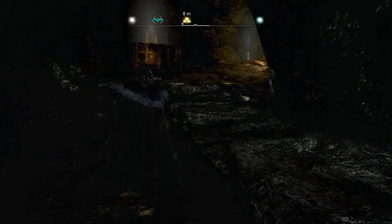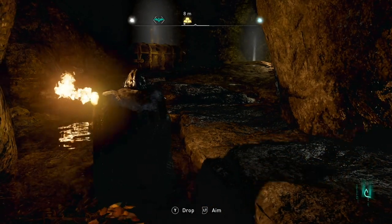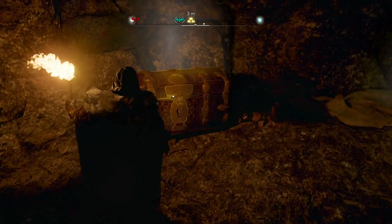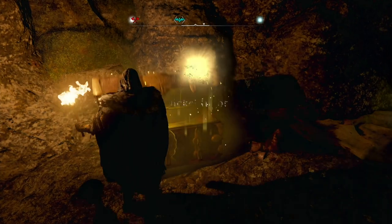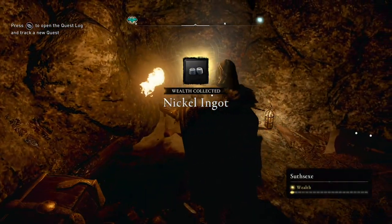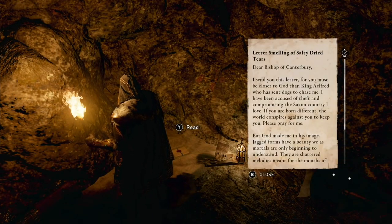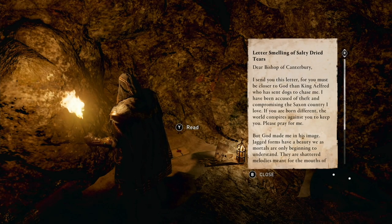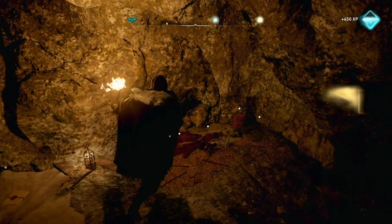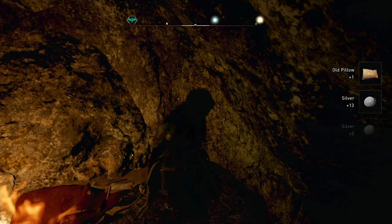It's a little dark here, so I'm going to light a torch and see what I can see. There's the main chest — loot the chest — we get a nickel ingot. Yippee. But I do have some stuff I need to improve. There's this letter — blah blah blah, whatever — and then some other things to loot. I set the torch down and set stuff on fire.